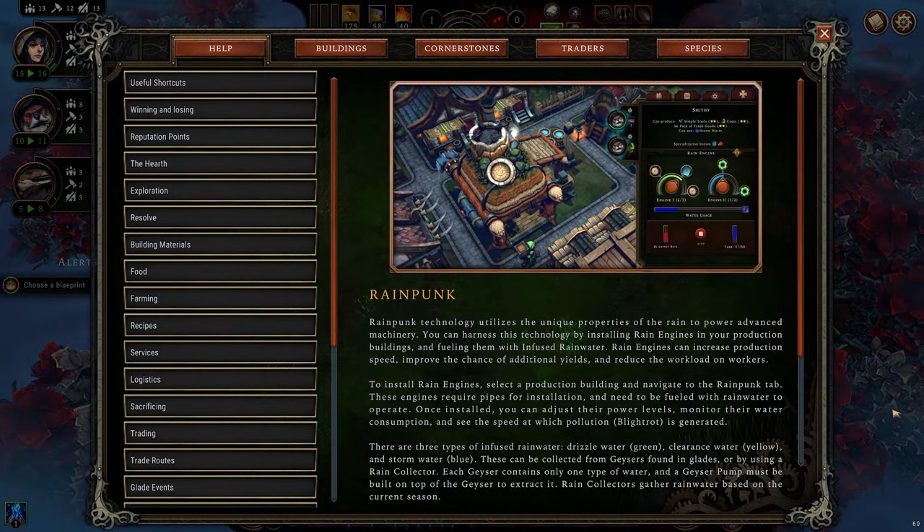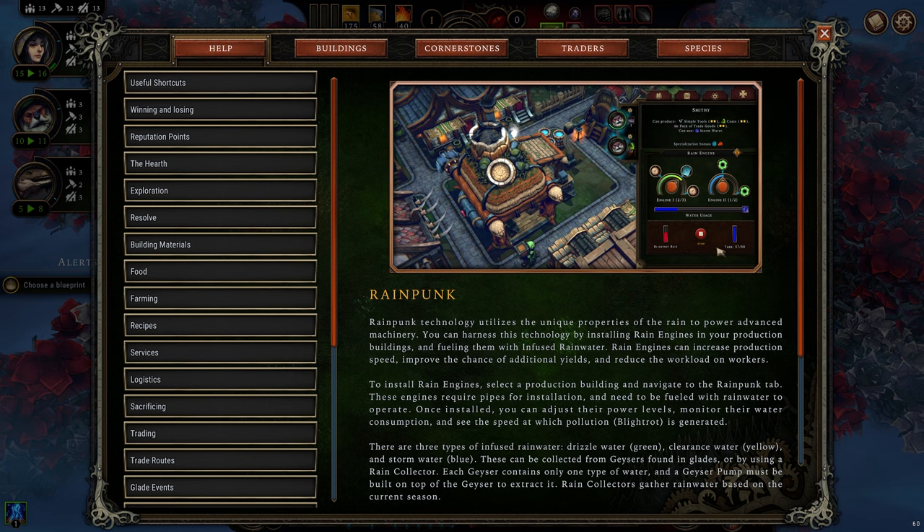Rainpunk technology utilizes the unique properties of the rain to power advanced machinery. You can harness this technology by installing rain engines in your production buildings and fueling them with infused rainwater. Rain engines can increase production speed, improve the chance of additional yields, and reduce the workload on workers. To install rain engines, select a production building and navigate to the Rainpunk tab.